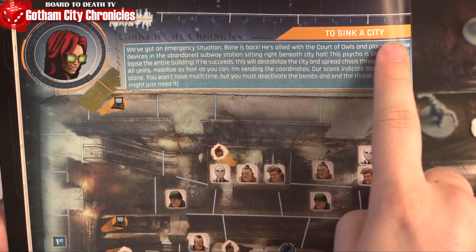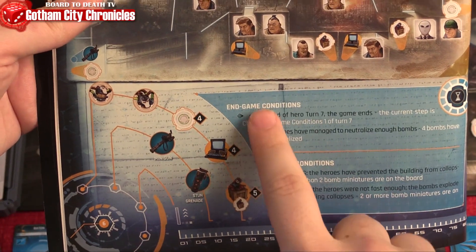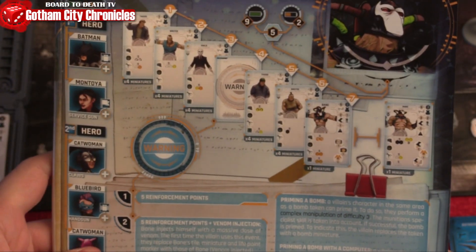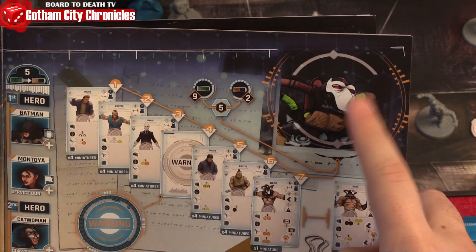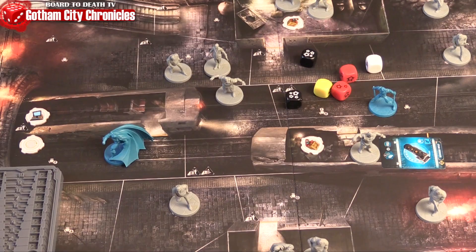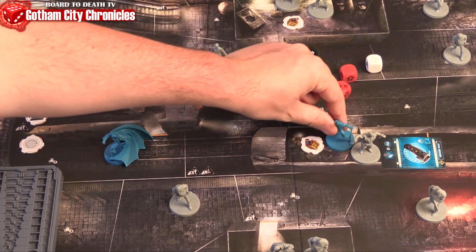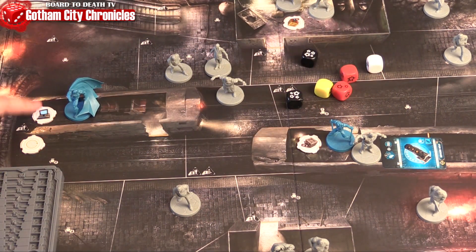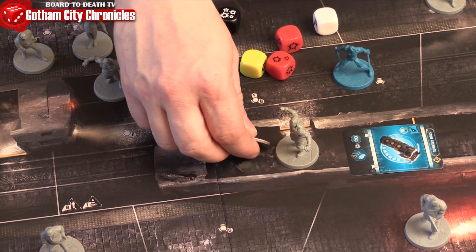Each mission will have a victory condition for both the heroes and villains side. The first one, for example, will have you battle Bane in the subway to defuse 2 bombs out of 4 by the 6th round, or risk making Gotham hospital above ground crumble. Heroes can disarm these, even remotely if they have hacking skills and are near a computer terminal. But the villains can also re-arm these bombs, so make sure you defend them.